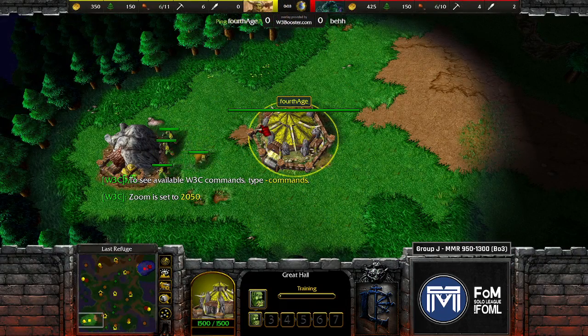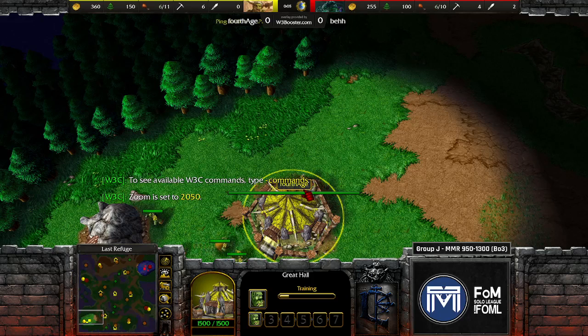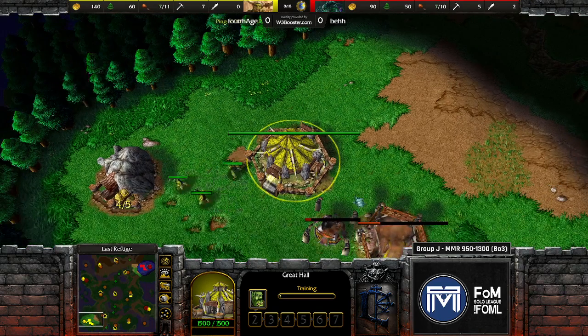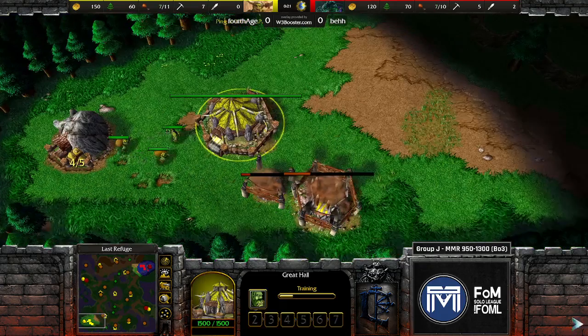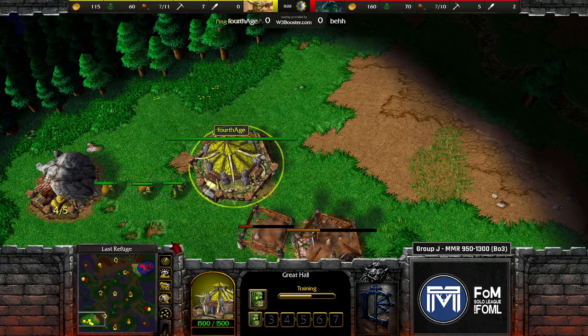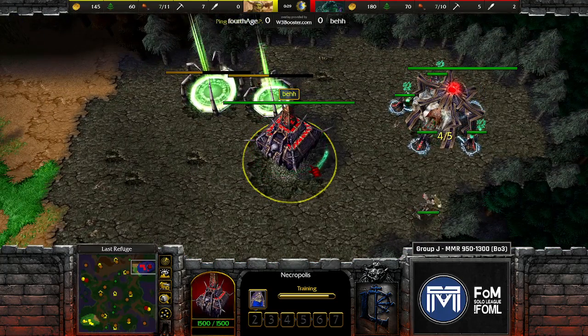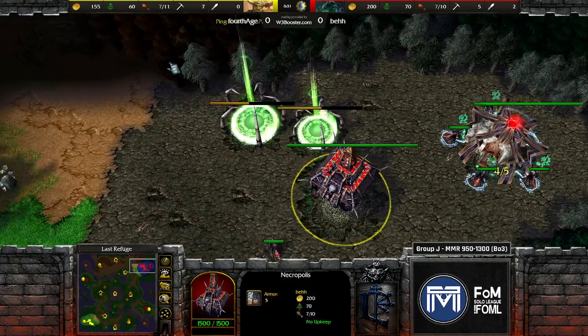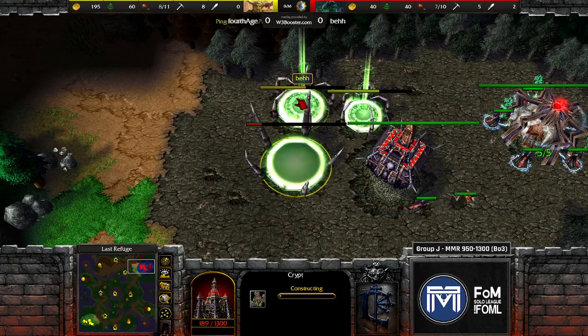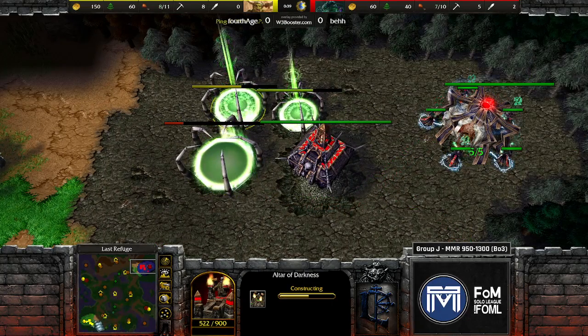We have game one here, group J semi-finals. Fourth age took out soft ice cream to be here — light versus dark, good versus evil, orc versus undead. Beth was our second seed of the group to begin with, so already performing well, and let's see if he can perform well again going for that fast decay build.